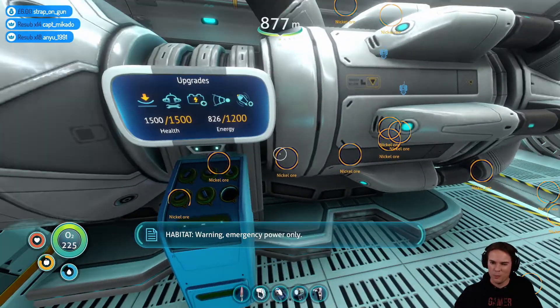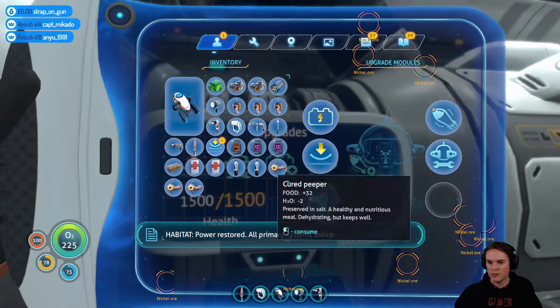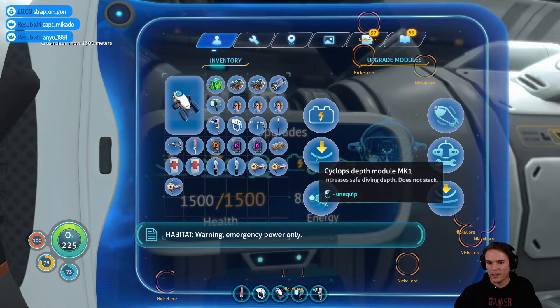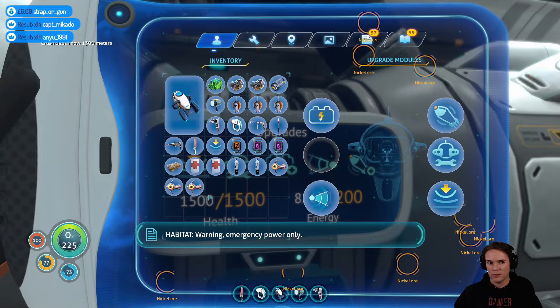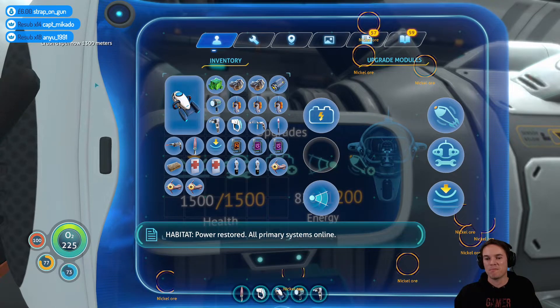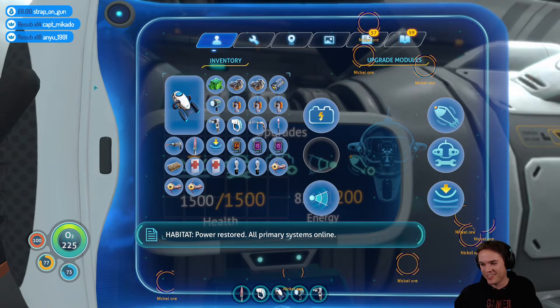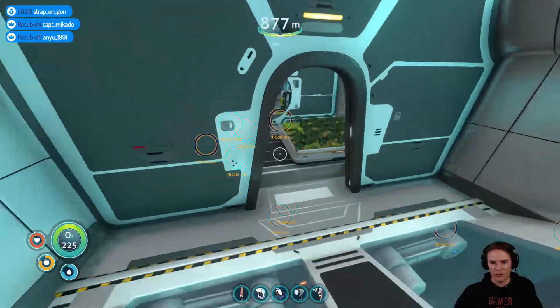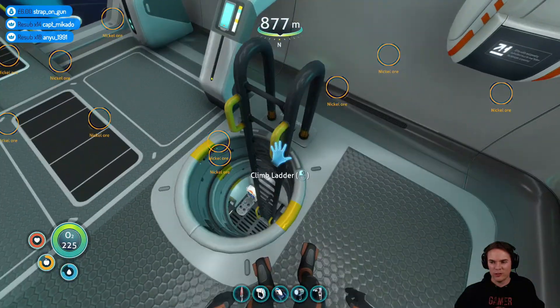Hull integrity might need a little bit of work. If I drop this in first — boom, I can take that out. 1300 meters — excellent! That's a relief. Extra power in the base because the prawn suit one isn't overly critical.